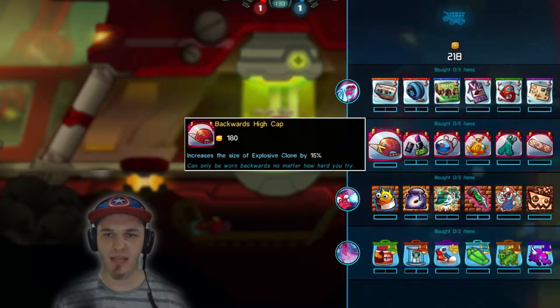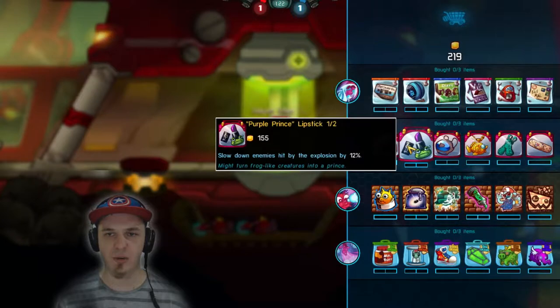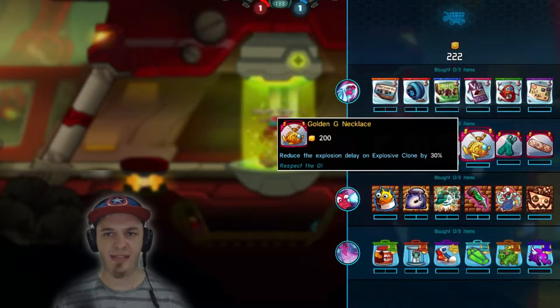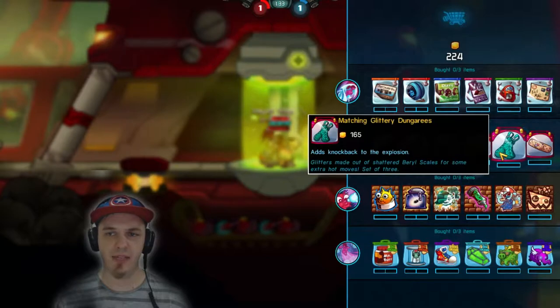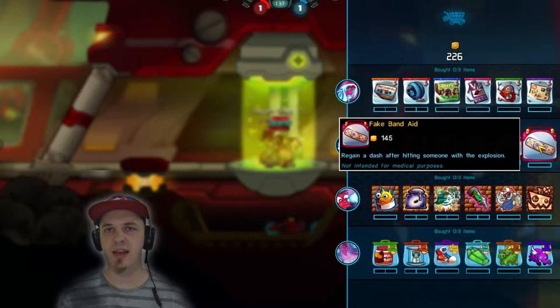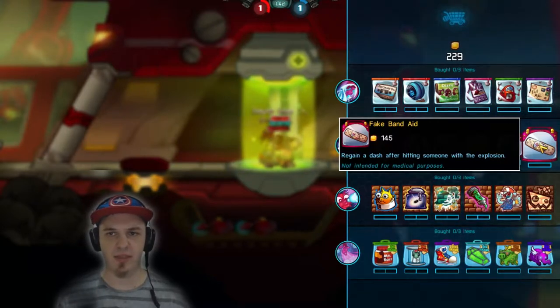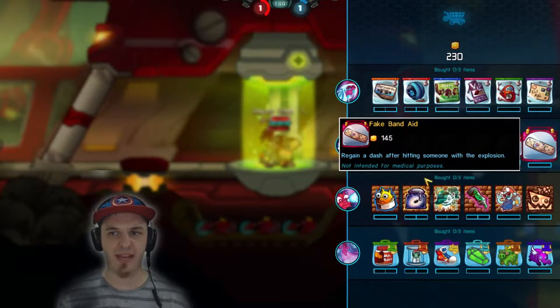The clone can have the size of the explosion increase, the damage of the explosion increase, which is obviously something you want to go for. You can add a slow to it, reduce the delay of the explosion, add a knockback to the explosion, and finally you can get a dash back whenever you're hitting someone with the explosion, which I think you should probably go for.